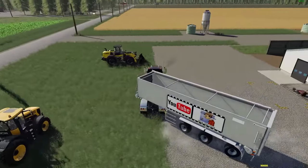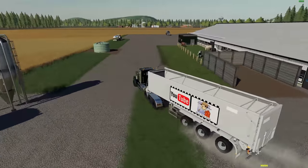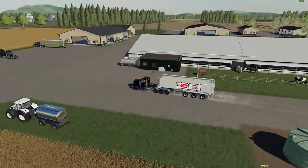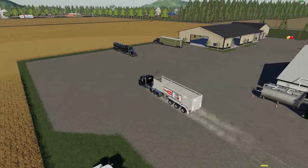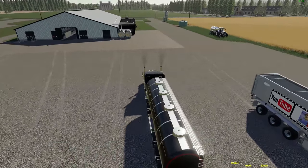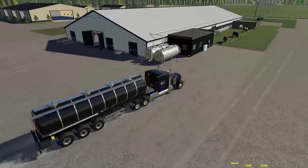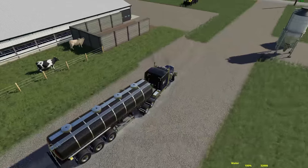By the way, I'm testing this out on the Michigan map, which is a pretty flat map — great for a building this size. There was a perfect spot right here on the farm to drop it down, so that worked out well. Let's move on to the water, which I believe is around the back of the building.